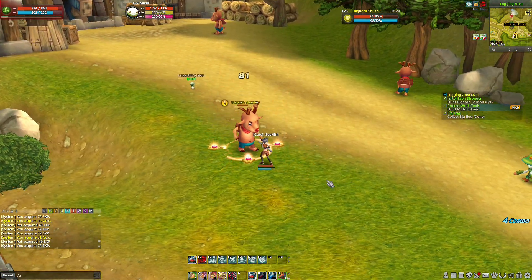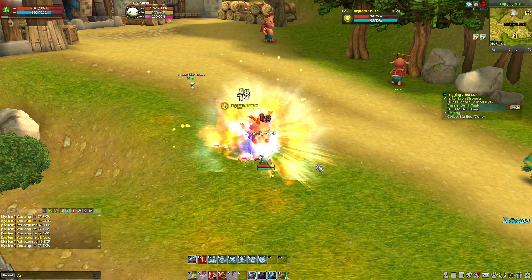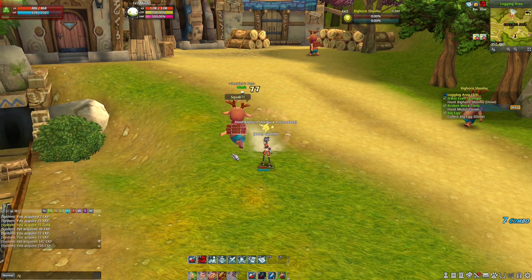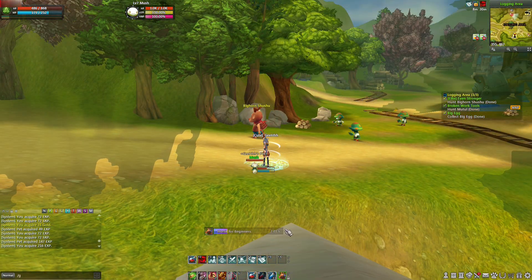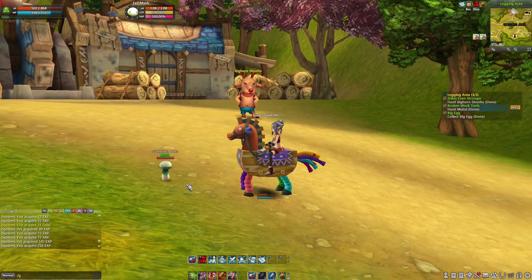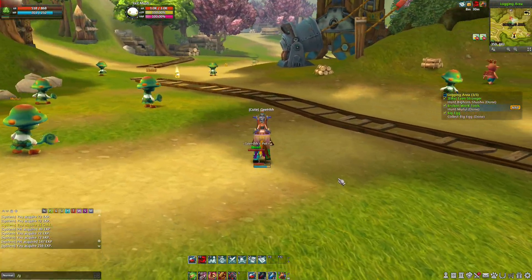By the way guys, we have a mount now. We can defeat this one, obviously. Our pots are depleted — we need to buy some pots. We're gonna defeat this Shushu. There it goes. We're done with all the quests. Let me show you guys the mount — look at this. Horse for beginners. This is the mount that they gave us for free. What the F guys — this is a piñata. This is a toy horse.